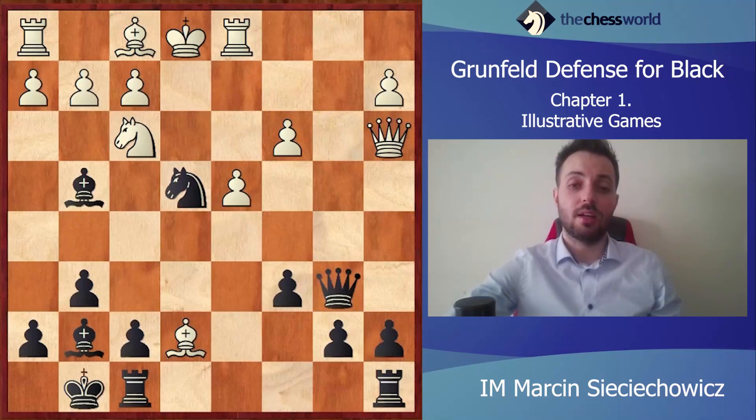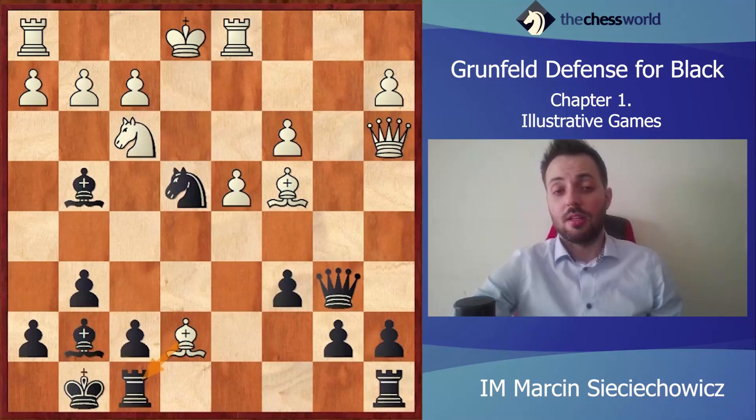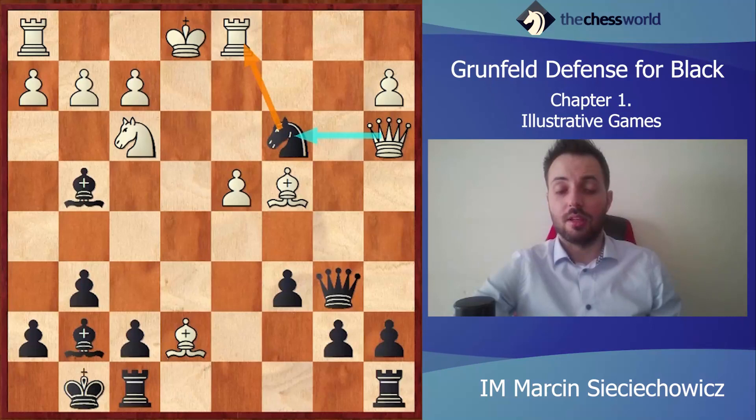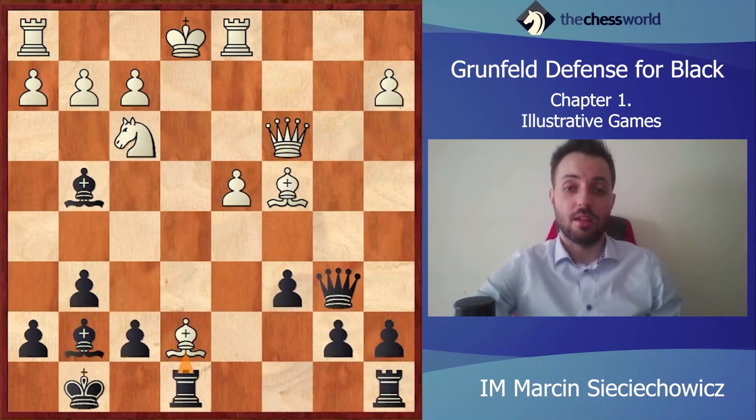So Qa3, Nc3, Bxc3, Nxe4 — just grabbing the central pawn — Qe7 and Qb6. Very nice dynamic play from the very young Robert Fischer. Of course taking on f8 cannot be good because Black has terrific compensation for the exchange and White's position is totally collapsing. This is why White played Bc4 — White just needs to complete his development. Nc3, again very sharp, very good move. Bc4, c5. If Qc3 then just pinning the bishop.